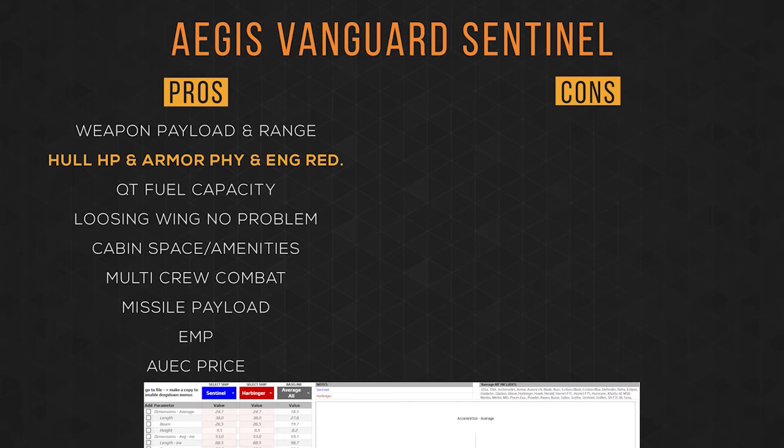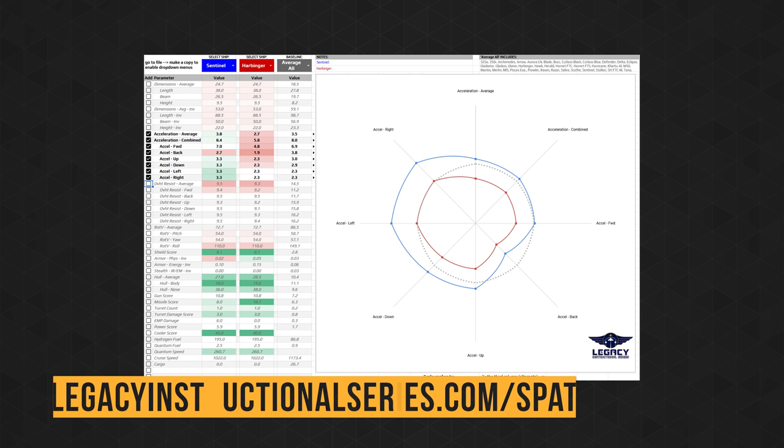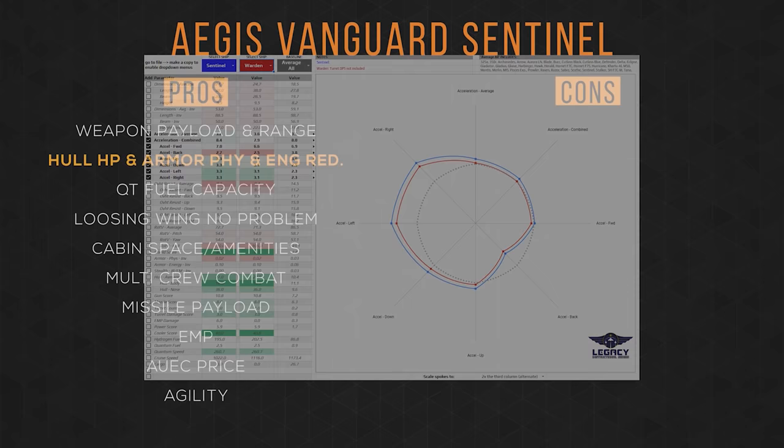Its EMP is something that currently sets itself apart from the rest of the Vanguard series, and its Alpha UEC price of 2 million is excellent — around 1.4 million less than the Warden and Hoplite. Another reason for the Sentinel over the rest of the Vanguards is its agility. Thanks to the citizens over at Legacy Fleet, we can get acceleration data, and as you can see by this graph, the Sentinel has much more acceleration than the Harbinger and slightly more than the Warden.